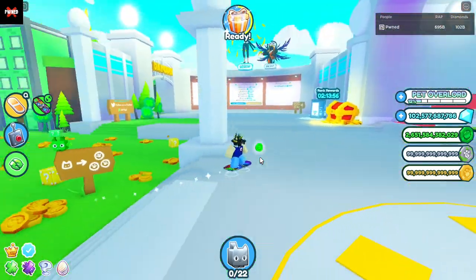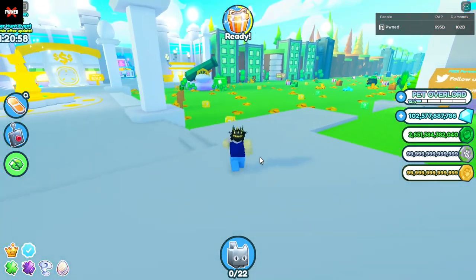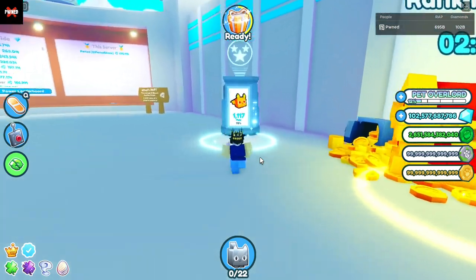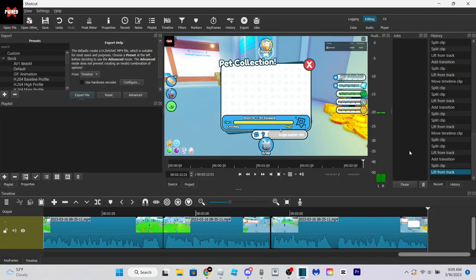A legendary easter egg would spawn, and there would be a chance in there to get the huge easter cat. The chances were actually super low for the huge easter cat, so that's why there's only 36 that exist. I did forget to mention that the huge easter cat was actually mass duped right after the easter event ended, so there's probably like a thousand floating around right now — which would make it number 5, but if there were no dupes it would be number 4. I'm going off of how many real ones exist, so it is still number 4.